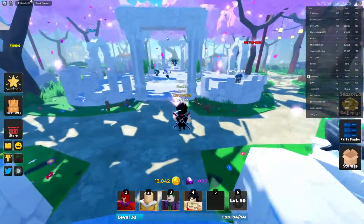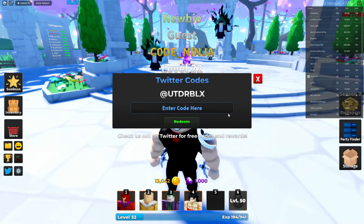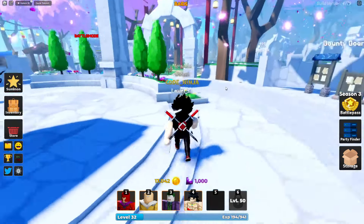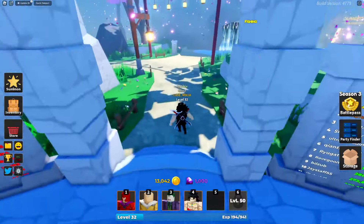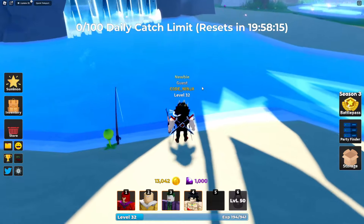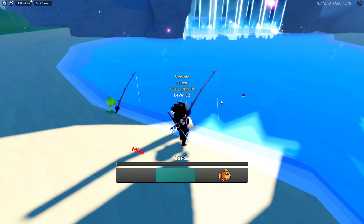We've got some new units as well as some new working codes — free gems, free coins, all free. I thought they removed fishing — no way! But fishing is still here. This is how you can get fish.